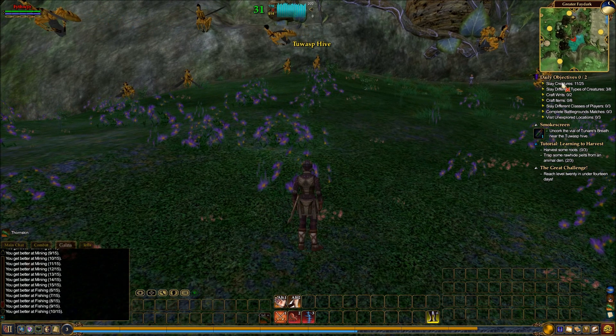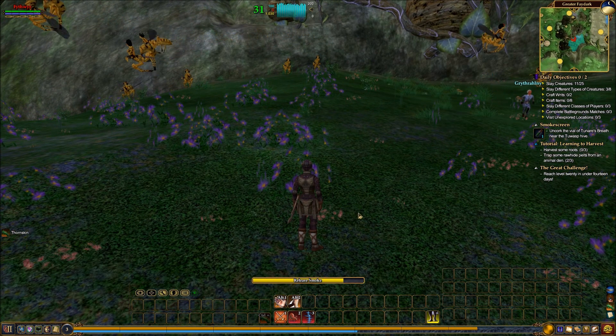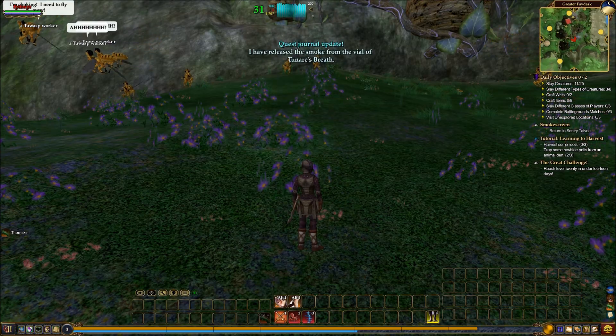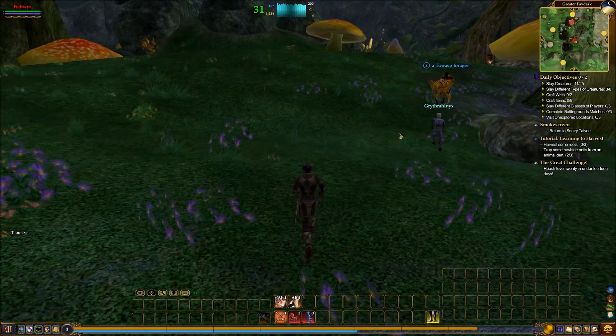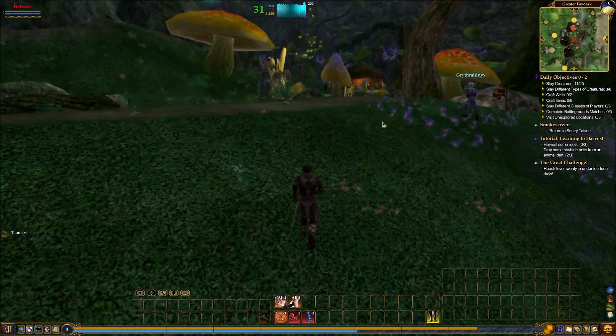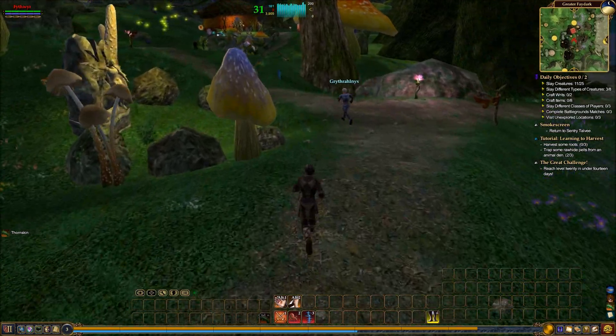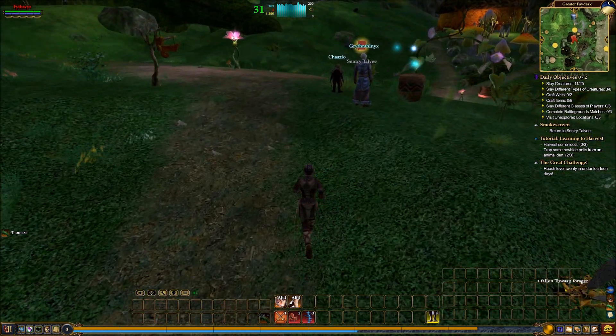We're going to go into this area — the two-boss pipe area. We're going to click on this. Since it's letting me do it, it's apparently in the safe area. Sometimes the designated area for that little item you'll have to set off is really small, and you'll have to play around with it to get it to work.